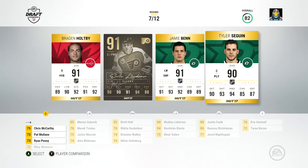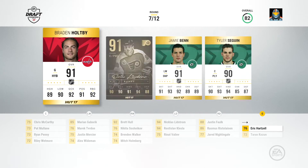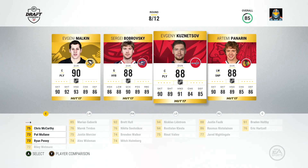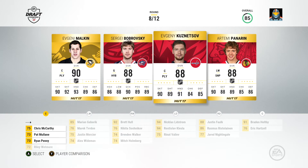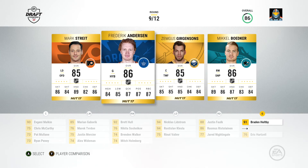Eric Lindros, Jamie Benn, Tyler Seguin — no. Don't make me do this. Oh, Holtby! I feel like you could probably get another center. Let's get Holtby as your goalie. I like him a lot. So we could still pick up Malkin now. Sergei Bobrovsky, Artemi Panarin — skating, shot, hands, checking. He is a beast. Kuznetsov is also a beast, but I'd rather have Malkin. Let's go Malkin — he just won the Cup. So we'll go with him.